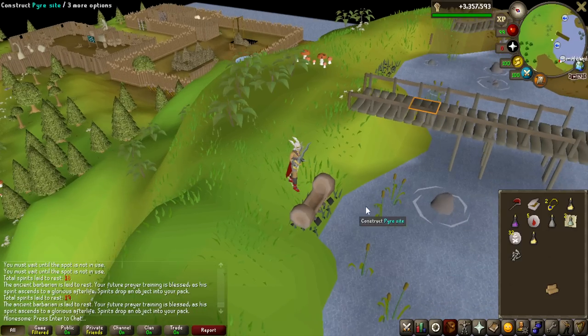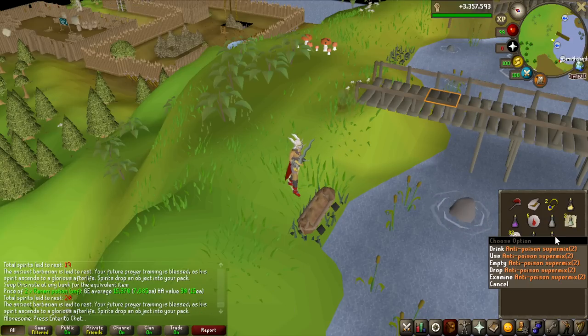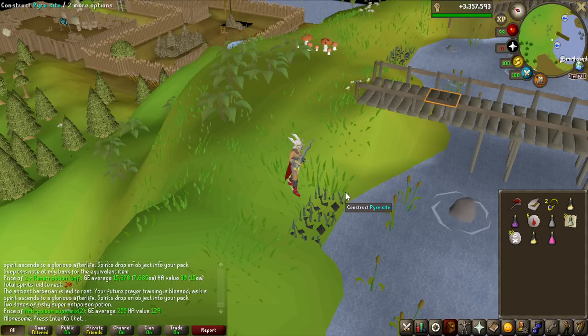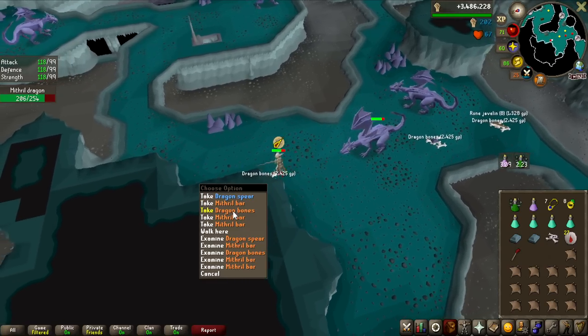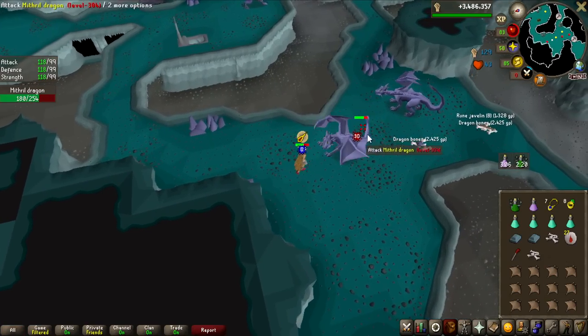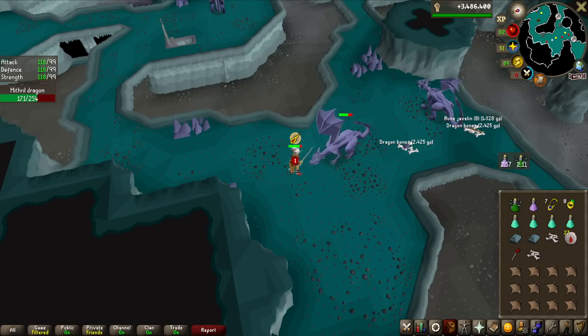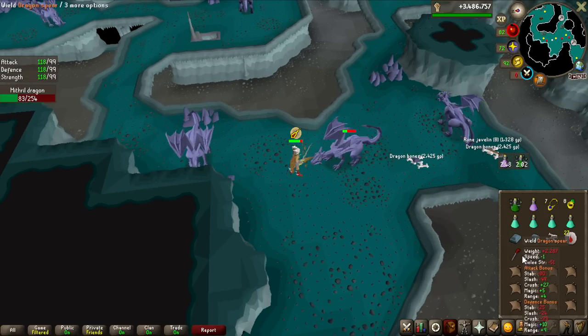I actually got something a bit better — two Ranarr potions, which is like 15k. And we got an Anti-Poison Super Mix 2, which is worth 255 GP. Then I got a dragon spear — 36,000 GP. I even looked up before doing this grind what items would be terrible to see, and that is one of them. It is actually more rare than the Dragon Full Helm — this spear is a 1 in 36,000 drop rate, which is about 1 in 3,000 more rare than the Dragon Full Helm. So that was definitely a missed roll.